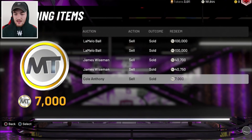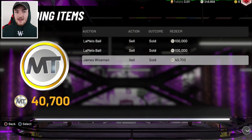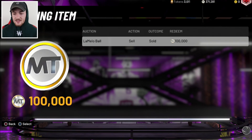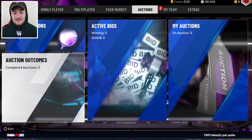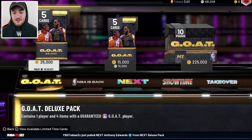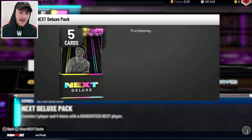We're nearly up to 200K. I mean, it's not going to be too bad, honestly. Because the fact that I got the pack opening video out — that is the main thing, to get the content out to you guys. We've got these LaMelo Balls right now for 100K each. We made 450K MT. That is actually really solid. And again, if I was to sell all my shoes and jerseys, I would probably get back up to 500, probably even 600K MT. So that's something I'm going to have to do.